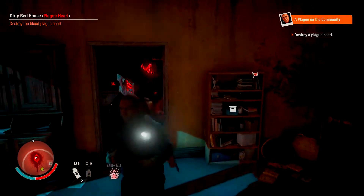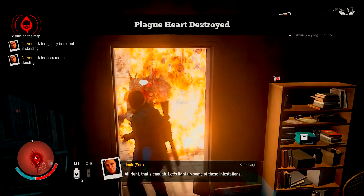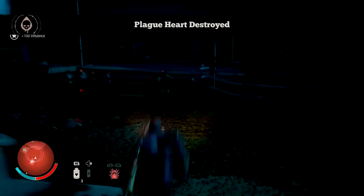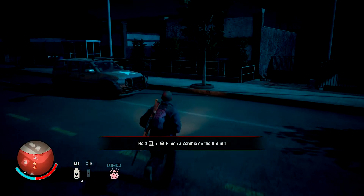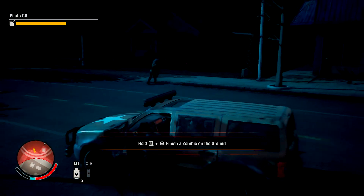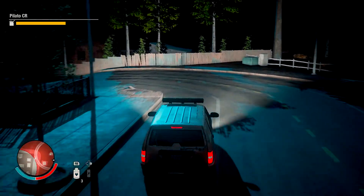Fire in the hole — I throw the napalm grenade and nail it. That's two hits — plague heart done, destroyed! Easy peasy, no zombies on me. Run straight out of the house. The zombies are distracted by the boom box. Now they're chasing me but by the time they're chasing me, we're already out. And that is how you destroy a plague heart — just like that, no problem.